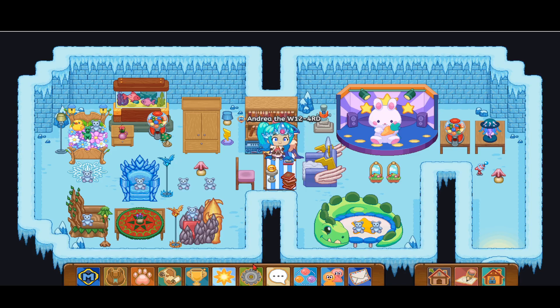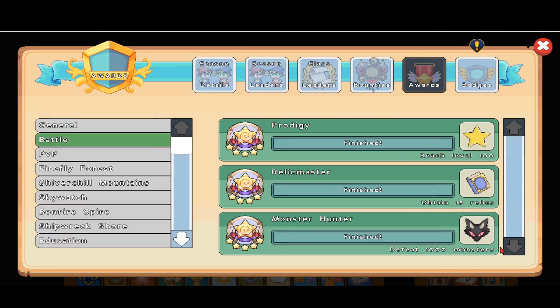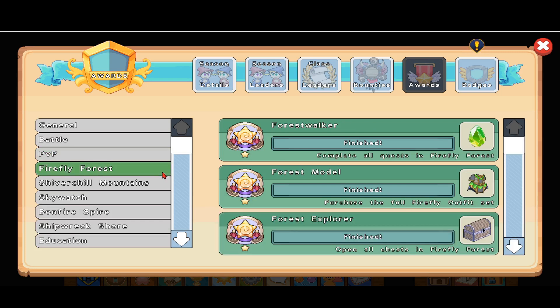Let's go back to our achievements. I got 15,000 points in the arena — that's how I managed to get the Sparkle Hamster. I also got the Sparkle Kitty and all those sparkle things from the wheel, but I'm still trying to get the Sparkle Snub. If you guys have managed to get the Sparkle Snub, let me know in the comments down below. I'm going to go to Firefly Forest now to complete all the quests.